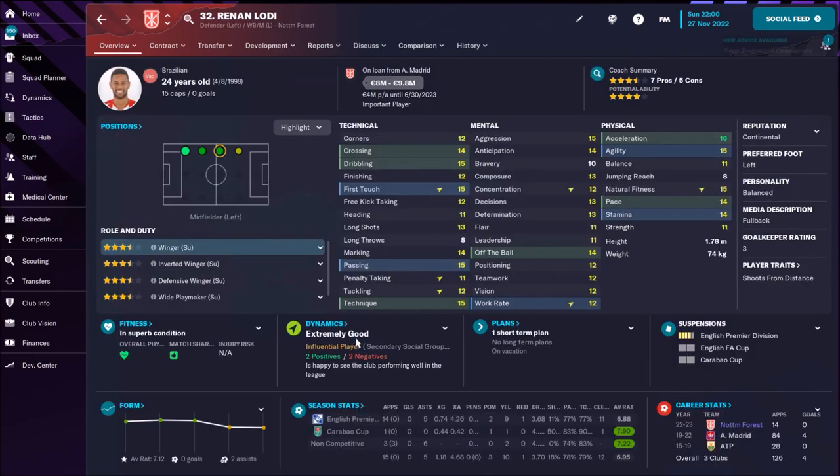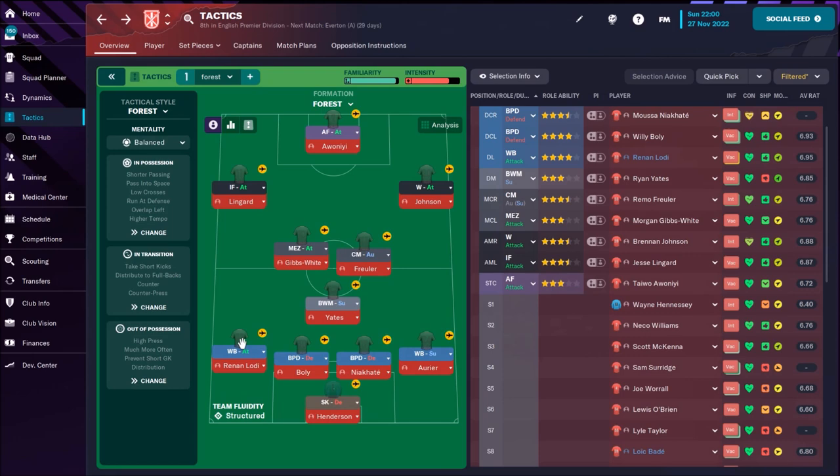On the left side we have a new face: Renan Lodi, he's 24. Really great technical attributes — I like this kind of wing-back. He can also play as a winger, and he has superb speed. I really don't see any weakness, so he's a really classy wing-back on attack duty. He's going to run up while Lingard cuts inside.